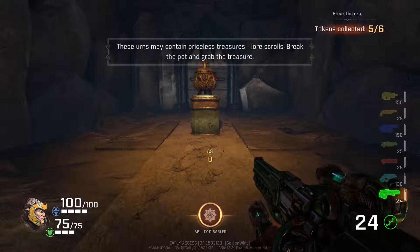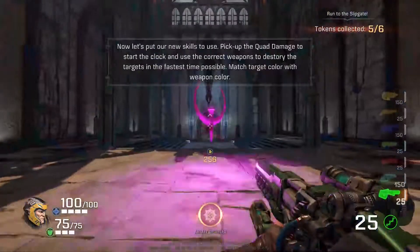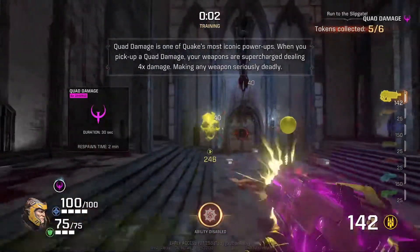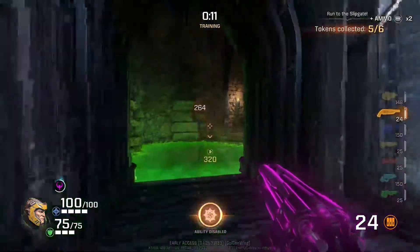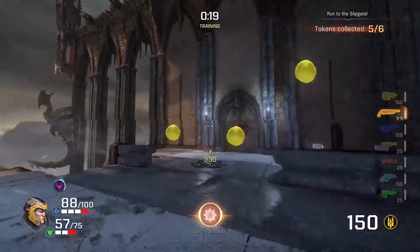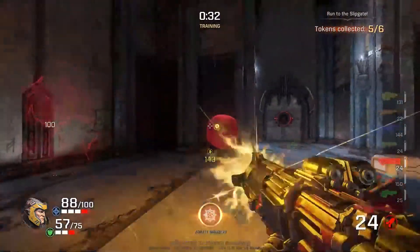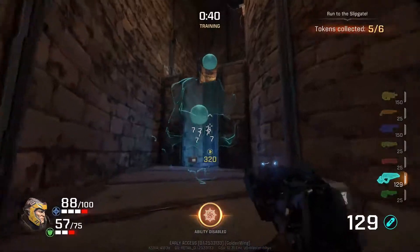Priceless treasures - break the pot, grab the treasure. Unlock four stories and reward. Pick up the quad damage, start the clock. Use the correct weapons to destroy the targets. How am I supposed to know which weapon I'm supposed to use? Oh, they're color-coded. Where's the blue weapon? Could've just put the signs up.